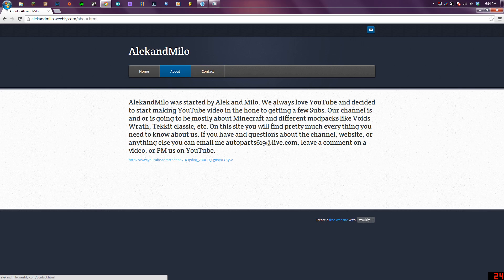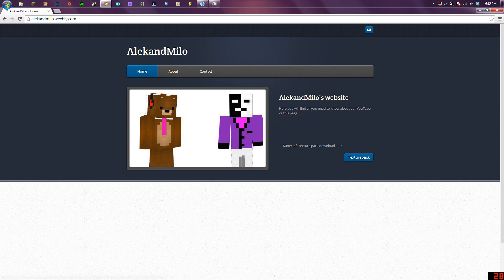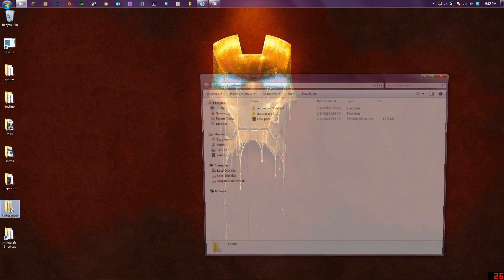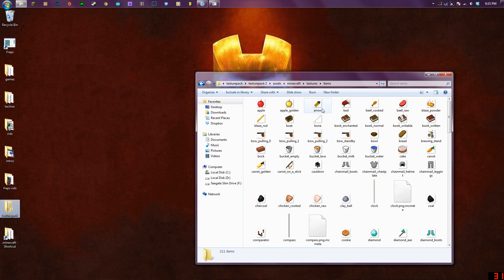The way you get it is really simple: just go to alecandmilo.weebly.com — maybe I'll put a link in the description. There's a button on the home page that just says 'texture pack,' click it and it starts to download automatically. Then go into your resource pack file, chuck it in there, and it's all done.